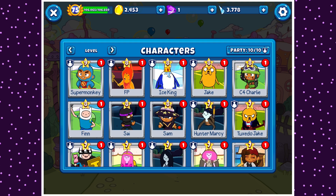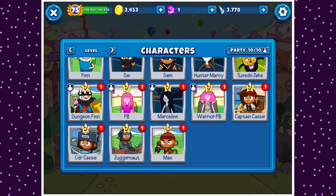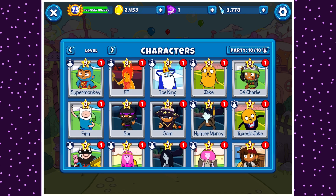For most characters there's only one item. For Sam, Cy, Flame Princess, Ice King, Super Monkey, and C4 Charlie — all six of those characters — just upgrade them as soon as you can. There's no reason to save their item; there's no one else that uses them.